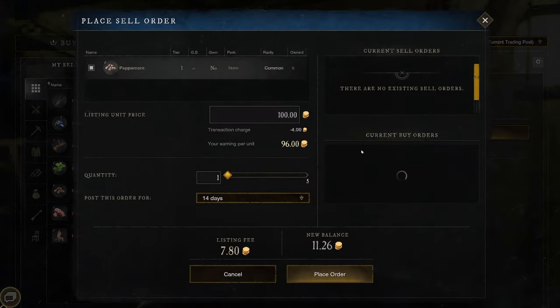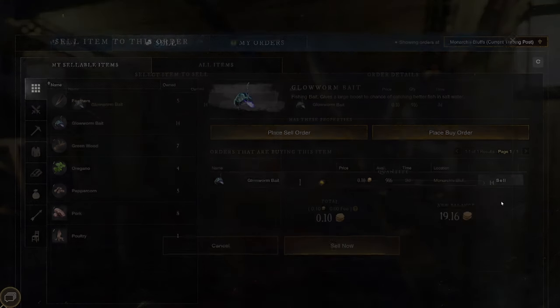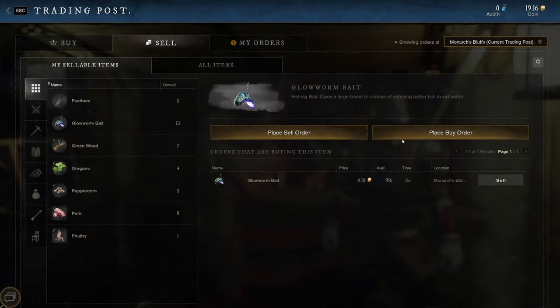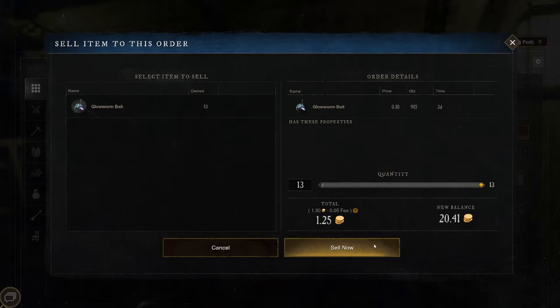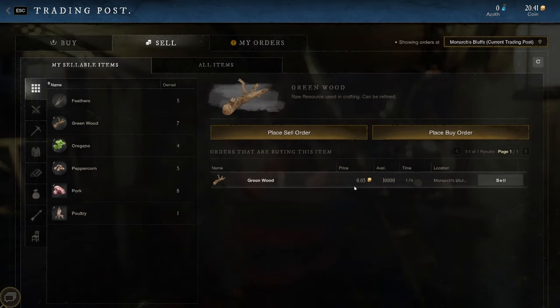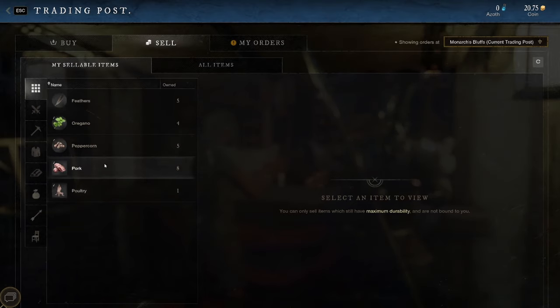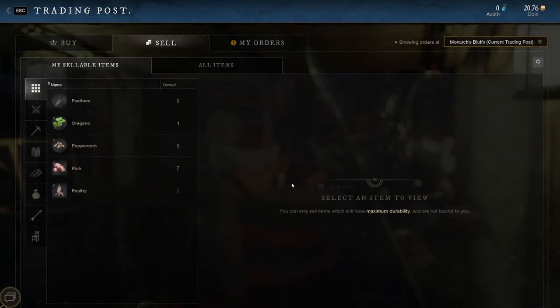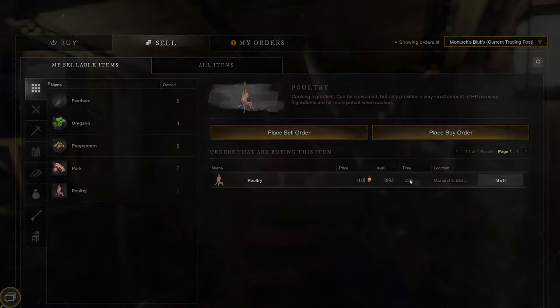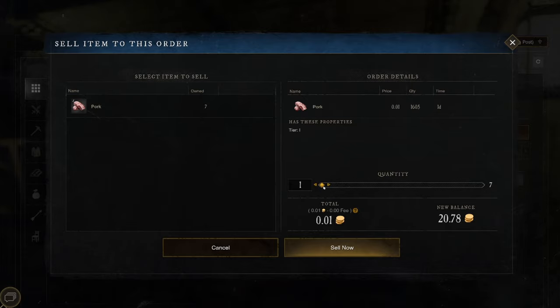Peppercorn — nobody's buying it yet. Glowworm bait — this guy's buying at 10 cents a pop, so let's sell it all. Greenwood — somebody's buying at five cents a piece, we'll sell all of it. Pork — a penny a piece, we'll sell that too. We didn't have any money before, so every bit counts.